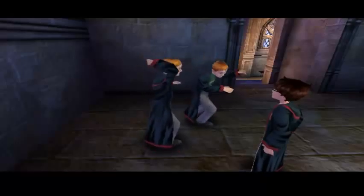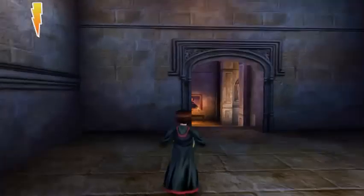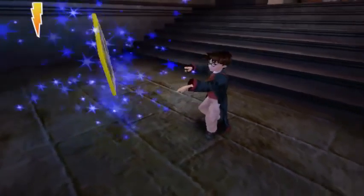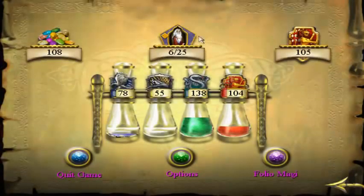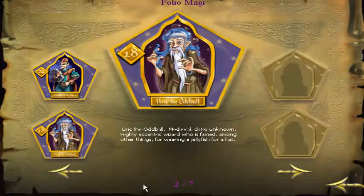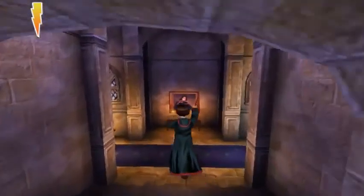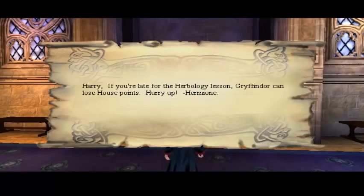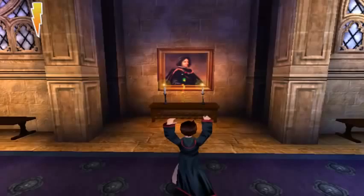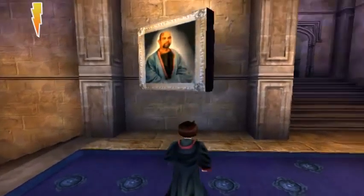You can't follow them through whatever hole they come from. I don't even know how they open the door like that, but you can't even use the spell on it - I love how the gate opens, it's just a wall. Anyway, that wizard card is Irk the Oddball, medieval dates unknown - highly eccentric wizard famed for, among other things, wearing a jellyfish for a hat. That same card appears in Chamber of Secrets. Another message from Hedwig: 'Harry, if you're late for Herbology, Gryffindor can lose house points - hurry up!' I was just attacked by a freaking ghost!